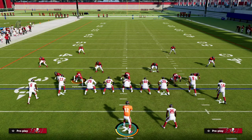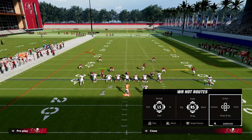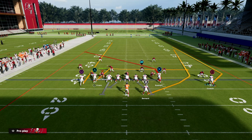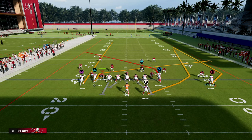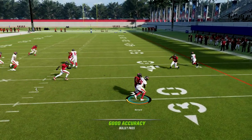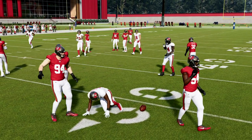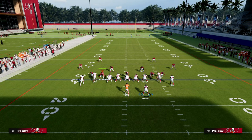The setup is fairly simple. All we're going to do is motion out Chris Godwin, wheel the running back, and streak Julio Jones. If you want to, you can slant the backside slot. So you have a slant-post concept over the middle and also a quick throw to the running back. This wheel is one of the better quick throws in the game, and this formation does a really good job with it.